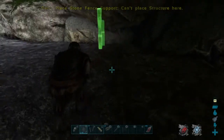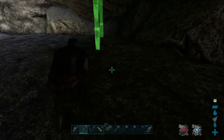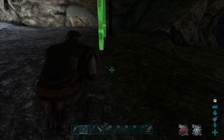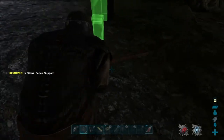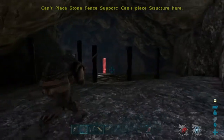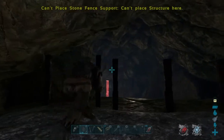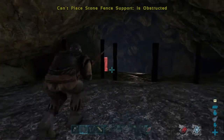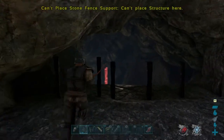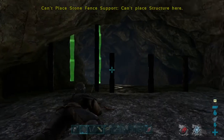Put the stone fence supports here and make a line of them — one, two, three. Three is good. Continue it and make it a little bit taller, just so the bats can't get out. That's nice.